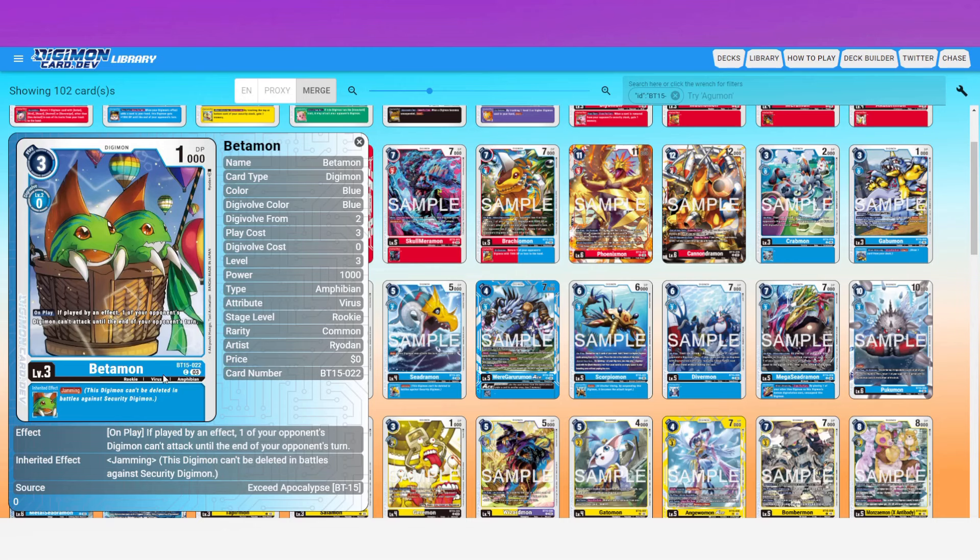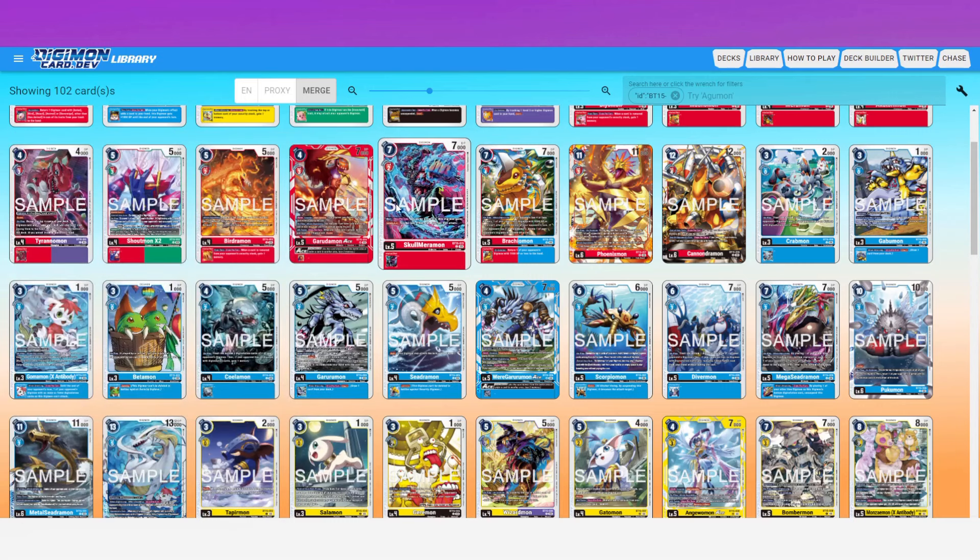The power creep is definitely the Jamming inheritable on a level three Rookie — no drawback, you just get it. We've had level fours do this, but this is the first level three. We previously had it on the Baby Digimon Bokomon in the previous set, but that got limited to one. So we lost access to Jamming at an early level, and this Betamon is the next best thing. It's a zero evo cost inheritable, and I think most non-tribal blue decks will find it a solid include.